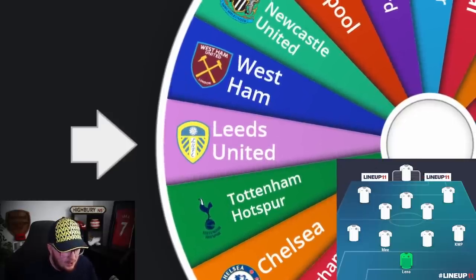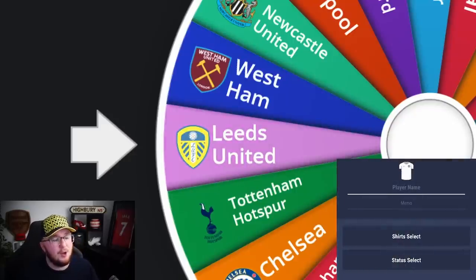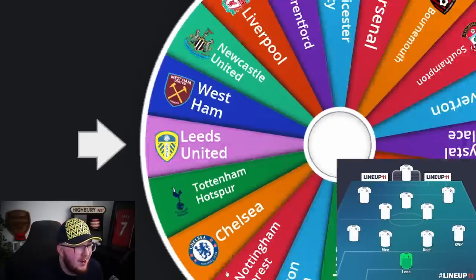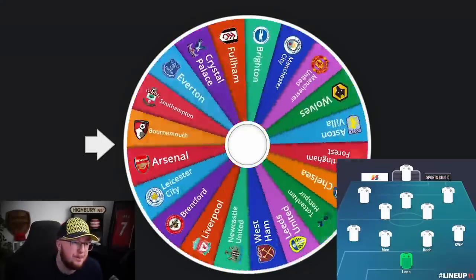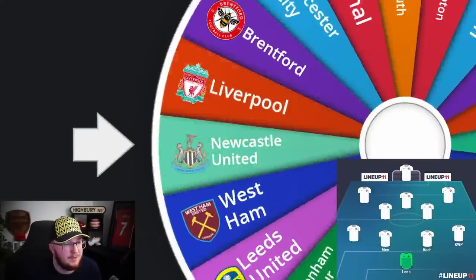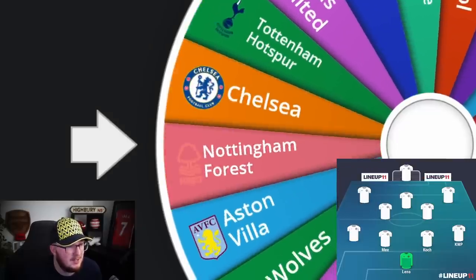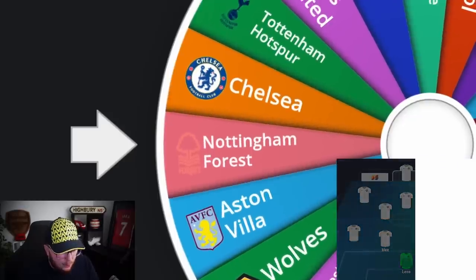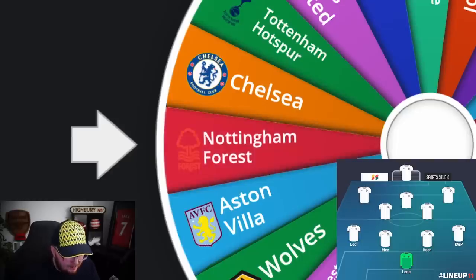Leeds United centre-back — I could have taken their new signing, is it Herber? I'm going to go with Cocker. Left-back up next — I would have taken Leeds for a left-back, I quite like Firpo, but give me Chelsea. It's not good — Lodi. We're going to get ourselves Lodi: Wolfsburg legend in my recent career mode. We'll go Lodi at left-back.